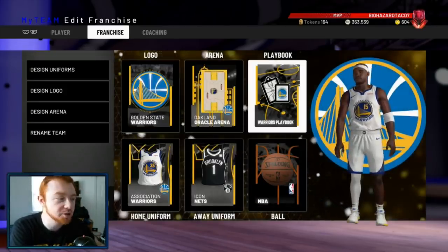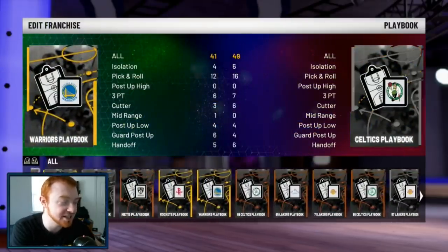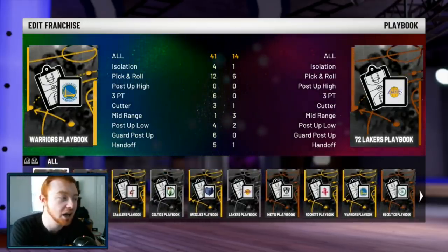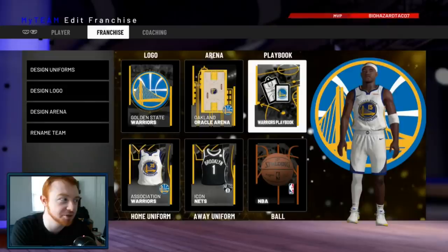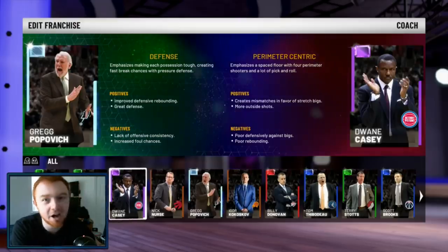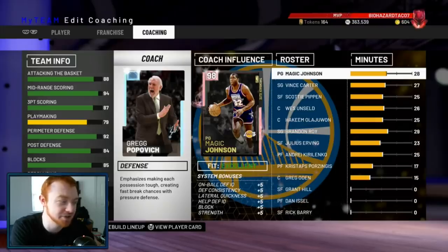I do use the Warriors playbook — it's by far my favorite. Other ones you can use are the Rockets, the Lakers which is really good, the Bucks which is really good if you're more of an ISO player because it has a lot of five-out plays. The Magic and Mavericks playbooks are really good as well. But today we're using the Warriors one. My coach is Greg Popovich — you can use Steve Kerr or Dwayne Casey, which does help your offense.